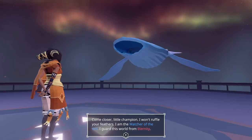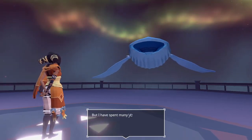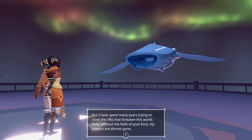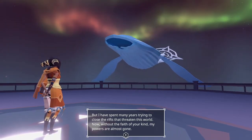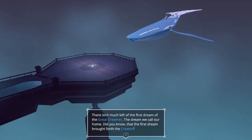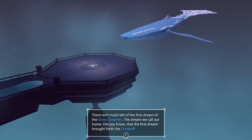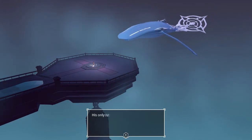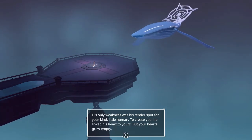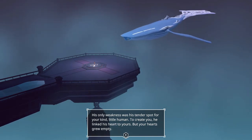'I won't ruffle your feathers. I am the Watcher of the Veil. I guarded this world for eternity. But I have spent many years trying to close the rifts that threaten this world. Now, without the faith of your kind, my powers are almost gone. There isn't much left of the first dream, of the great dreamer — the dream that we call home. Did you know that the first dream brought forth the creator? His only weakness was a tender spot for your kind, little human — to create you. He had linked his heart to yours, but your heart grew empty.'